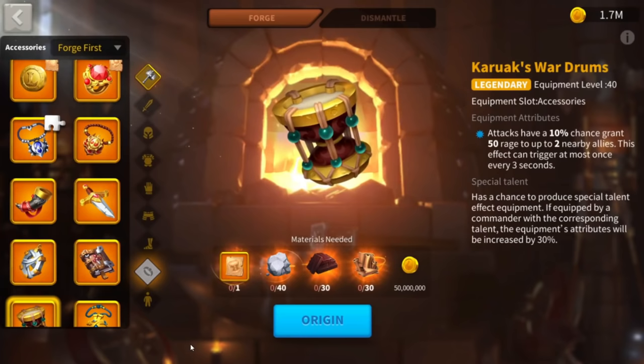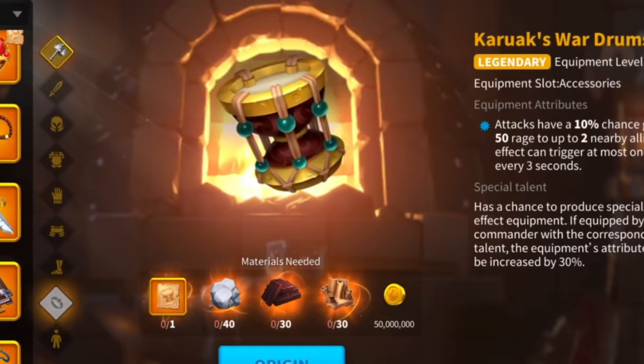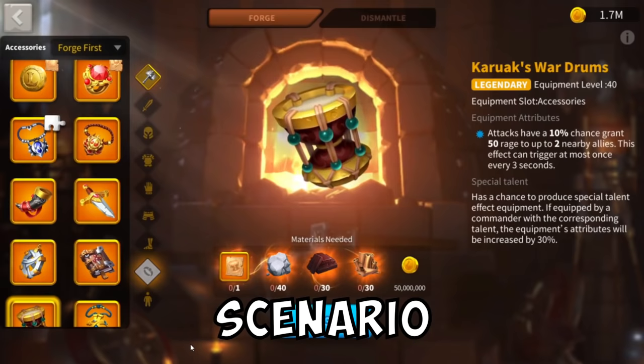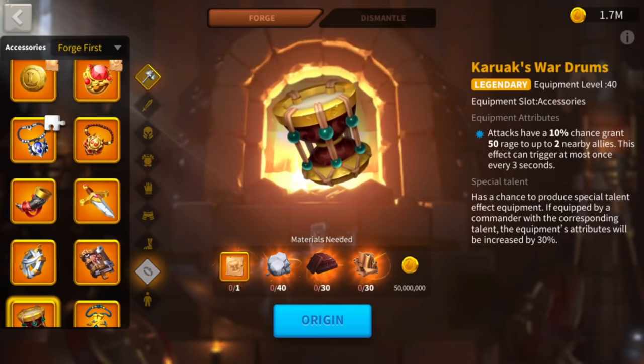Kerouac's Wardrums grants a 10% chance to restore 2 nearby allied troops 50 rage, and the effect can trigger at most once every 3 seconds. Again, this means the item is active a bit less than 10% of the time — between 8% and 9%. Like the Ring, the 10% chance will not increase if you get swarmed, because the effect is based off your normal attacks only, not the opponent's.